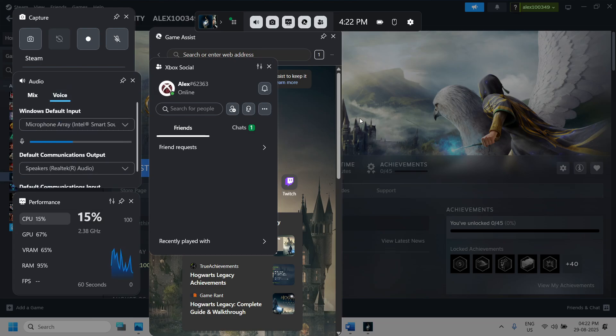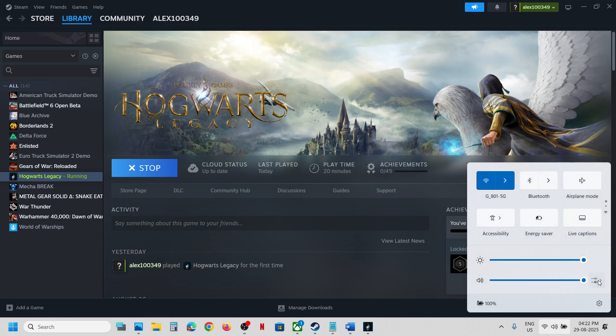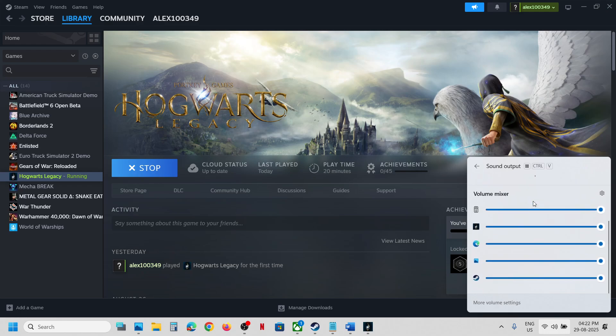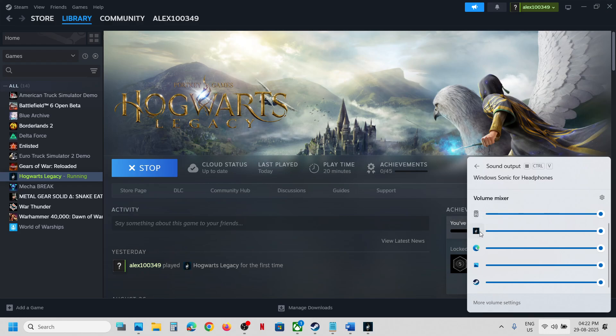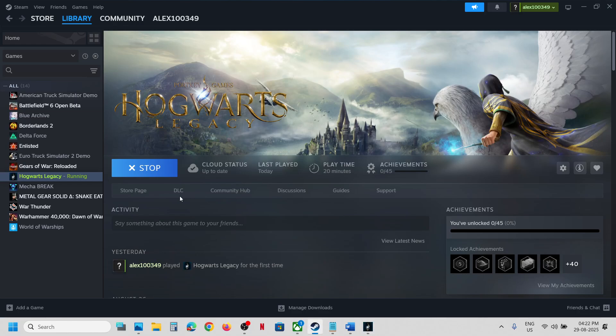At the bottom right you can see the speaker icon — right-click on it. Once you click on the speaker icon, make sure your speaker is selected and the game is not on mute. If it is on mute, unmute it and drag the volume to 100.